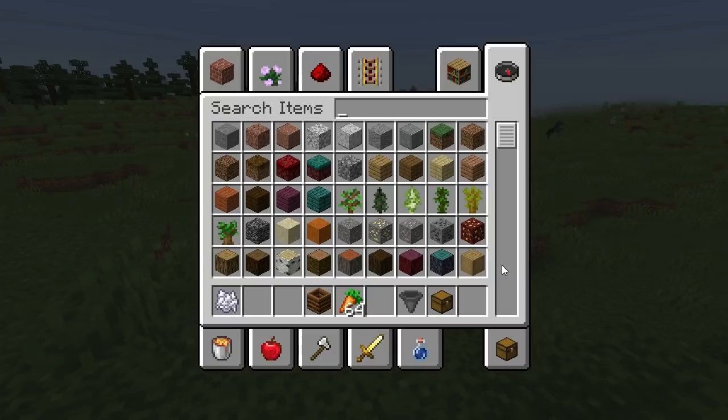At 65%: apple, beetroot, carrot, cocoa beans, ferns, flowers, lily pad, melon, mushrooms, mushroom stem, potato, pumpkins, sea pickle, shroomlight, wheat, fungi, and roots. In 1.17: spore blossom, azalea, moss block, and big dripleaf. At 85%: baked potato, bread, cookie, hay bale, and mushroom blocks. In 1.17: flowering azalea. At 100%: cake and pumpkin pie.